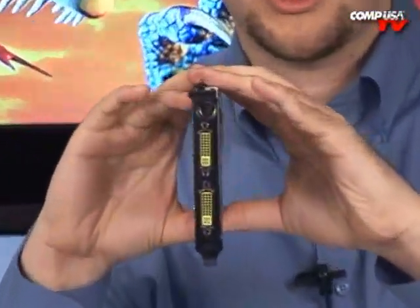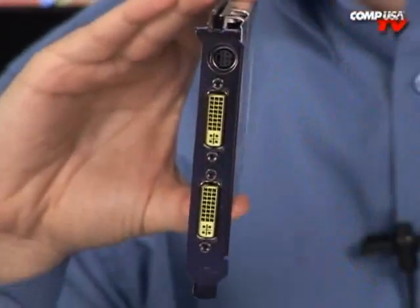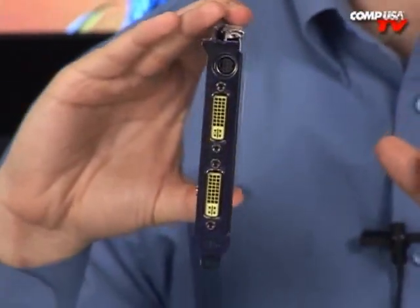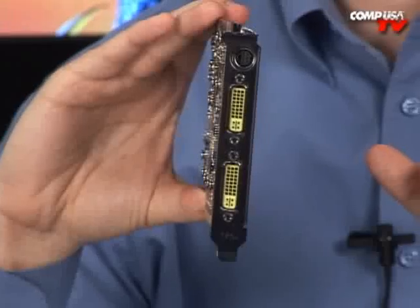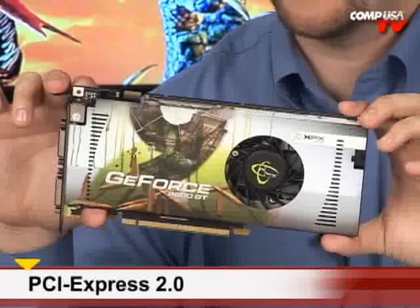740 MHz is the core clock. We've got 512 MB of GDDR3 that runs at a double data rate of 2000 MHz. Also, it's a 256-bit card, and it's a single slot, which I really like. The reason I like single slot is it only takes up one slot in your computer, so you've got room for all kinds of other stuff — a sound card, or even a physics card. This is PCI Express 2.0.